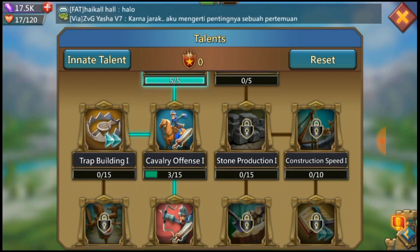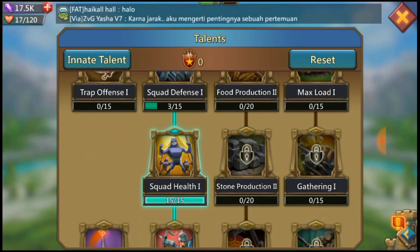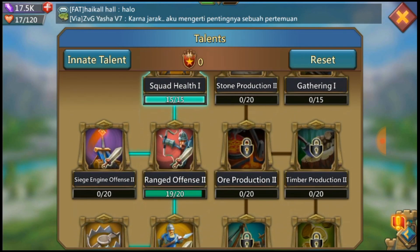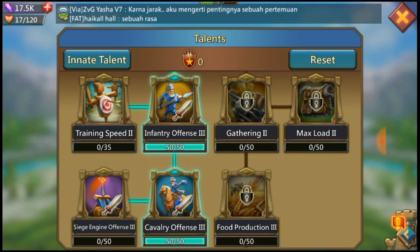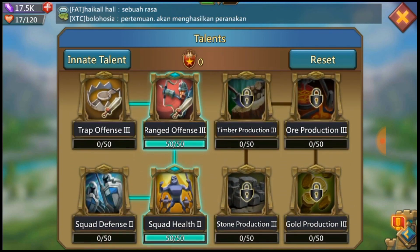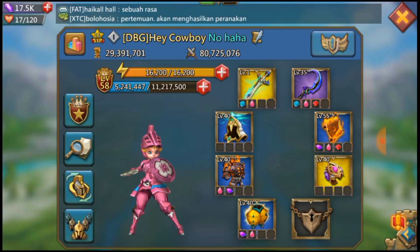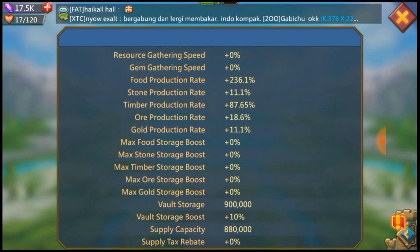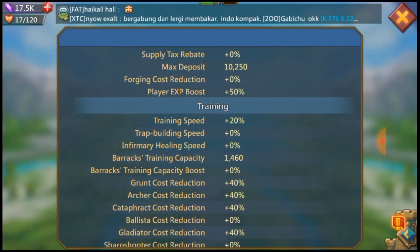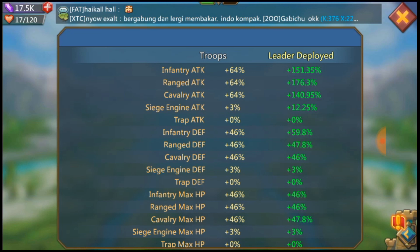I'll show you my war talents. Go all the way up to Squatter Fence level 5, then up to Squad Health 2. Fill in archers and infantry first, then go for the cavalry. Go all the way up, open up to Squad Health 2, Range Defend 3, then all the way down to Infantry Offense. Then go for Squad Health 1 and fill in some Offense 2 of different kinds — I'll go for the range and infantry ones. Remember to fill up the first five points; they're pretty cheap.